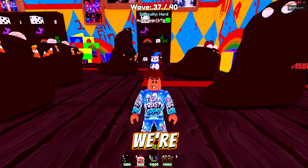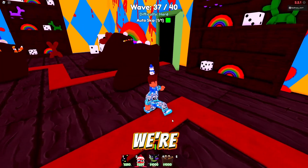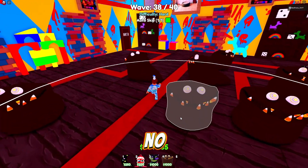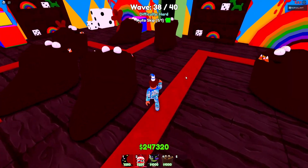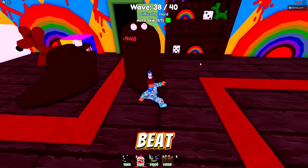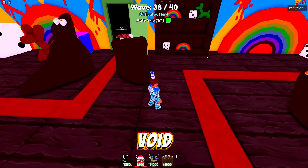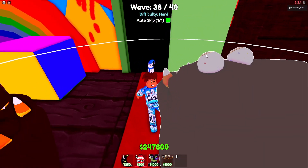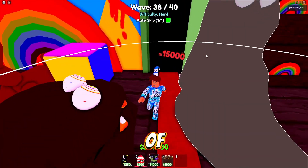We've made it to wave 37 and we're still doing pretty good. We have no health on the door - it's been taking hits. Monster Queen is about to go down without a doubt, two more waves to go. Pairing Mud Monster with Void Rabbit would be a heck of a combination - Void Rabbit was once the best unit but Mud Monster has taken his spot.